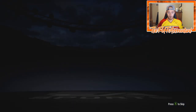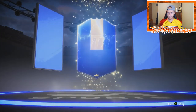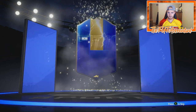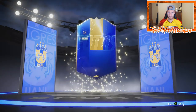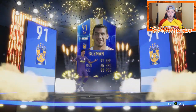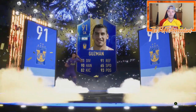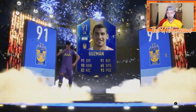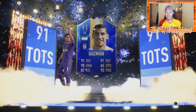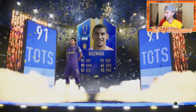First walkout on pack two — let's go! It's a Team of the Season card. Who is this? Guzman! 91 rated — we'll take it! In an 81 plus two-player upgrade pack we get a 91 rated Argentinian Guzman Team of the Season player. That's huge, that's a great start to the pack opening!